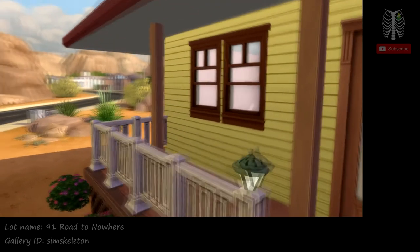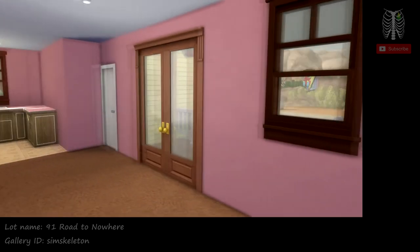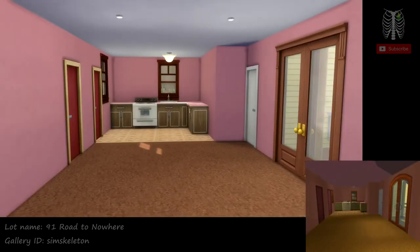So now we can move on inside. This is what I would expect to be like the living room slash dining room space, and then we have the kitchen across the way.